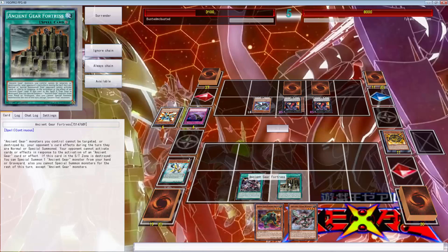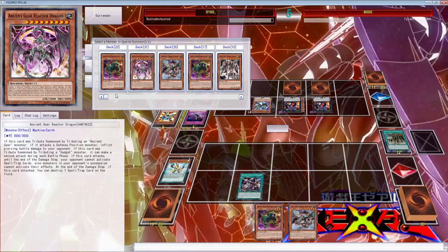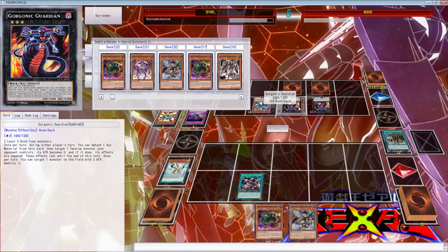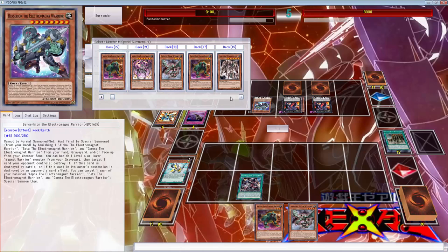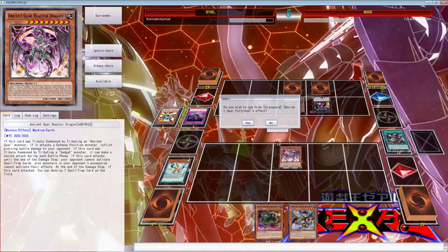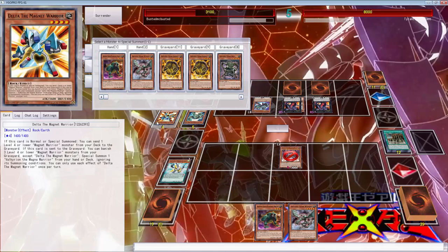I'm just gonna take damage. Hopefully we draw like a gear town or something - that'd be amazing. Gear town would be really good. That's not the greatest hand but it's better than something. What does it say? I can special summon an ancient gear from my deck - so this is one to return. I could bait him out right now by just summoning the reactor dragon. Alright, until end of turn - so we can go ahead and get reactor dragon. Gear fortress is gonna trigger when we get something in our graveyard.